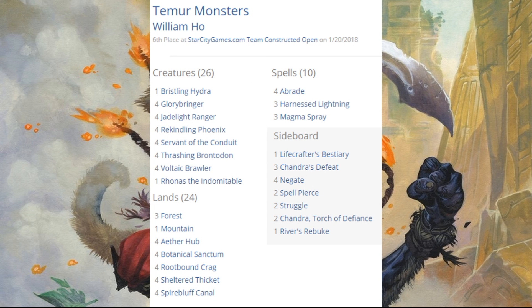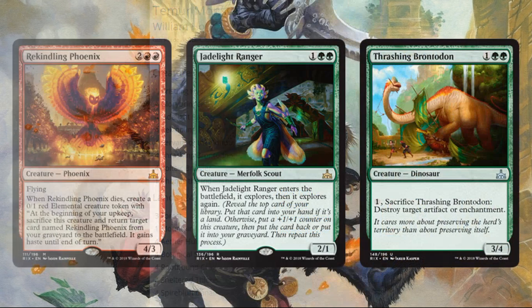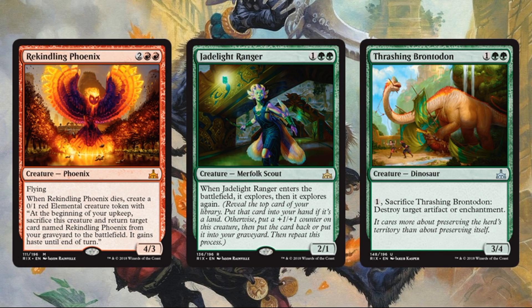Temur Monsters — we saw a lot of Gruul Monsters as well. I'm showing the Temur deck list because it put up the best result, but Gruul Monsters isn't too different. One big difference in some of those decks is they're running copies of Galta. The heart of these decks is very similar — they're beat-down decks. Key new cards from Rivals of Ixalan: Rekindling Phoenix, which looked awesome this weekend; Jadelight Ranger showing up in yet another deck; and Thrashing Brontodon in the main — a 3/4 for three mana that's a fantastic card even if you never use its ability.